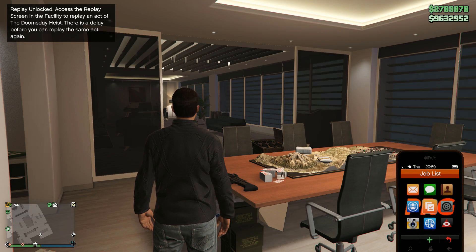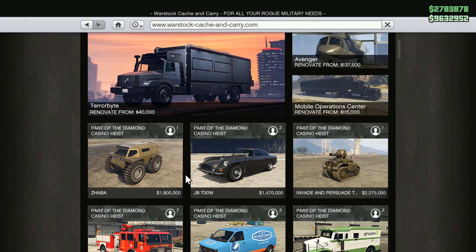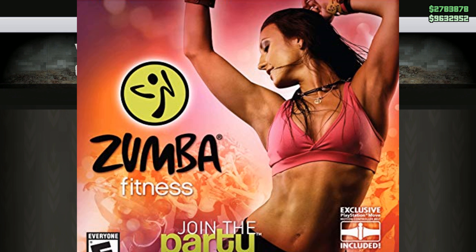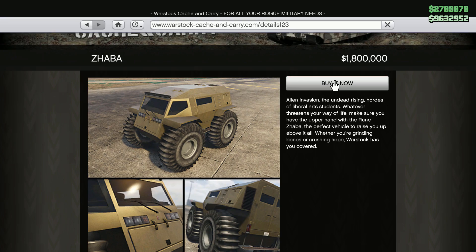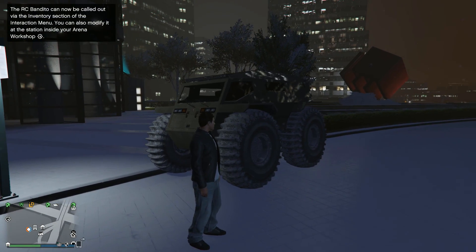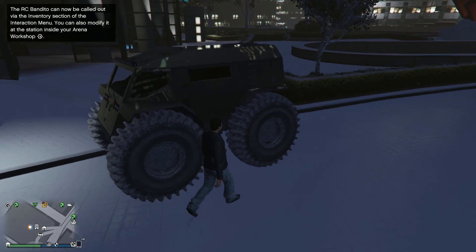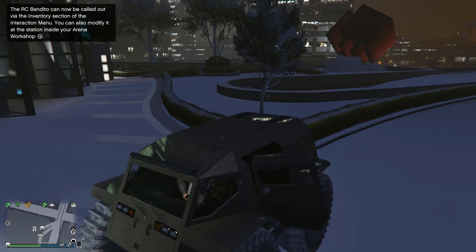Welcome back to another GTL 9 guide, where in this video we're taking a look at the Zumba, an off-road armoured vehicle released as part of the Diamond Casino Heist DLC. What you get for your purchase is an armoured car with a very short wheelbase but with massive wheels, which have very low amounts of grip due to their design and cannot be outfitted with weapons.